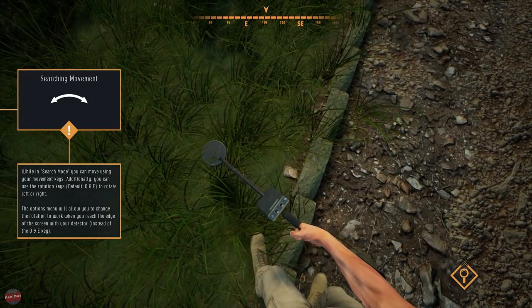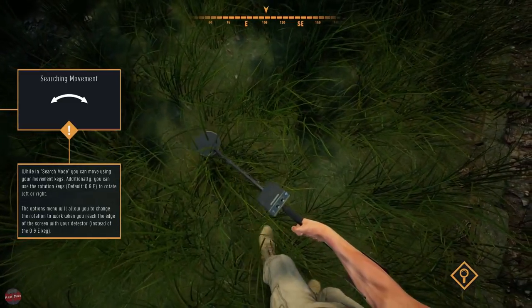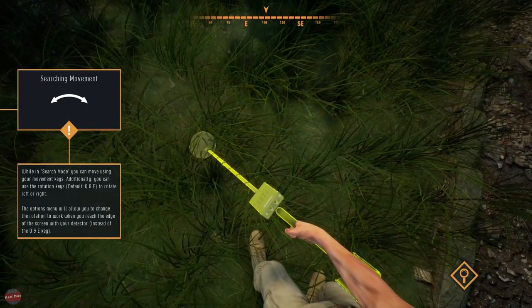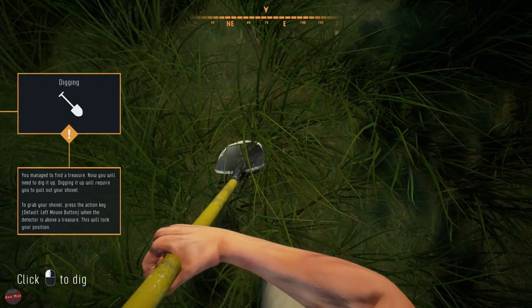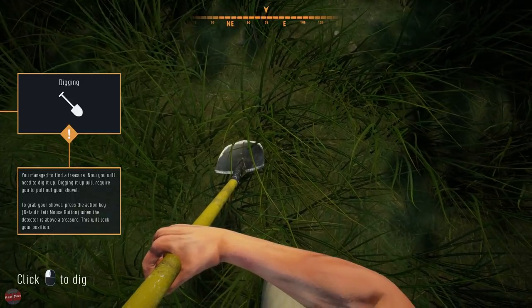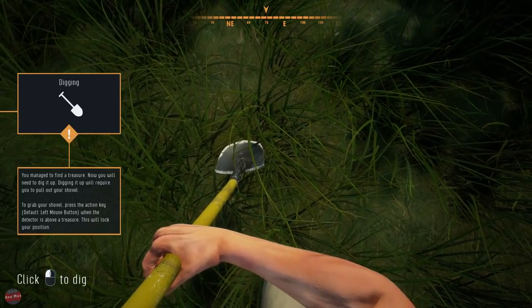It's going crazy! I left clicked. Dig in - you managed to find a treasure. Now you need to dig it up. Digging will require you to pull out your shovel. Oh yeah - that's what she said. Press the action button, which is a left click. One detector by the treasure locks you in position. Click to dig. Epic gameplay right now.